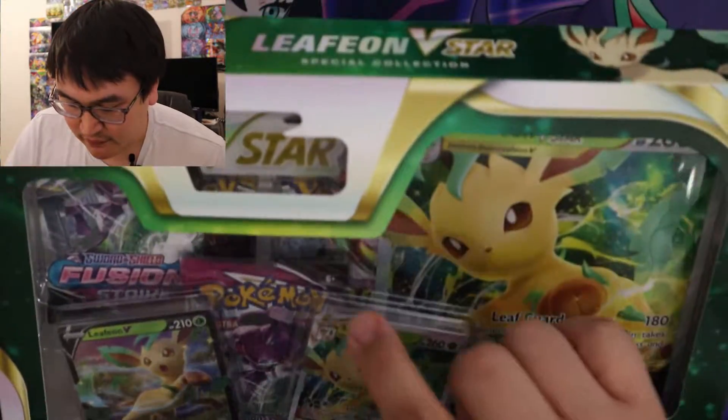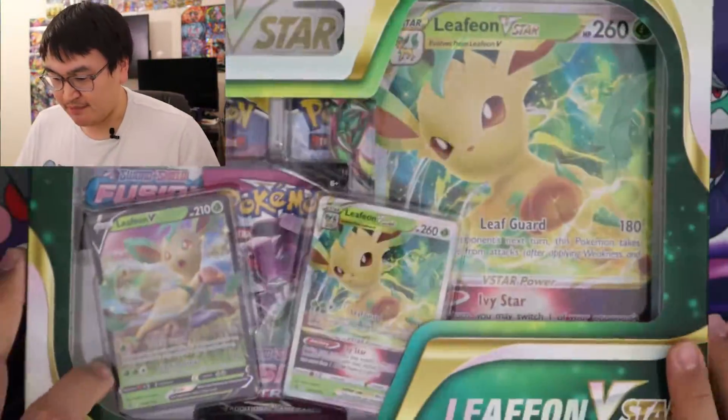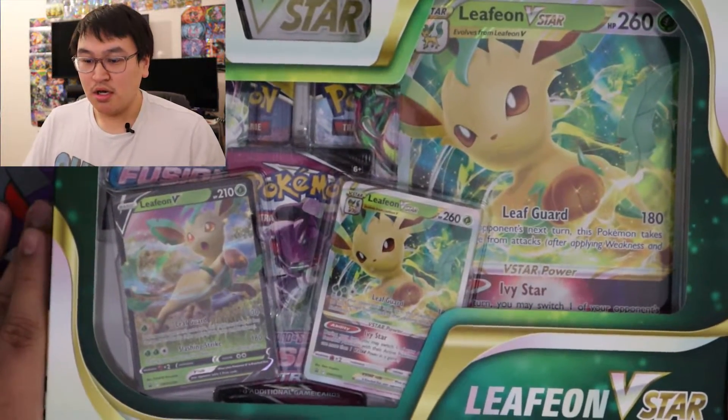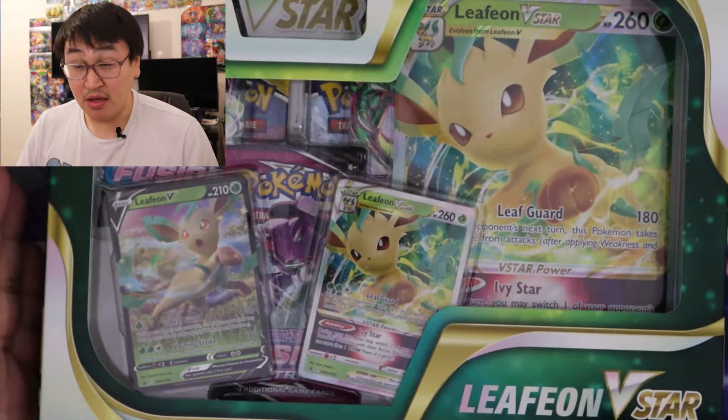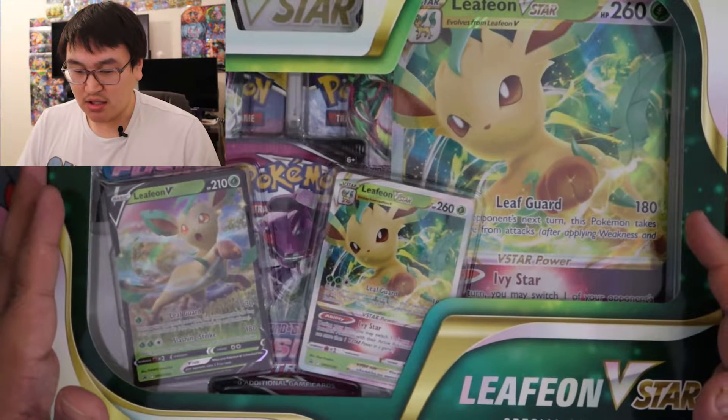Hey guys, welcome back to Gavin's Pokemon Corner. If you're new here, welcome to Gavin's Pokemon Corner. Today is a Leafeon V-Star box. There looks like a Evolving Skies and a few Fusion Strike and a Chilling Reign. And with the Leafeon cards. Let's get into it.